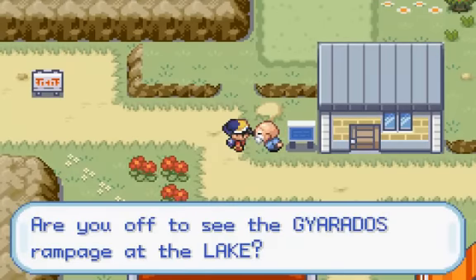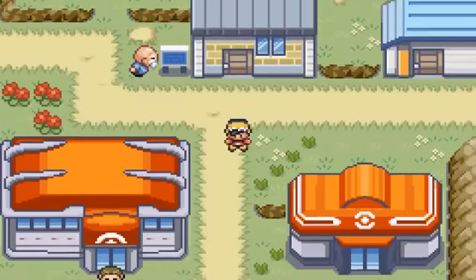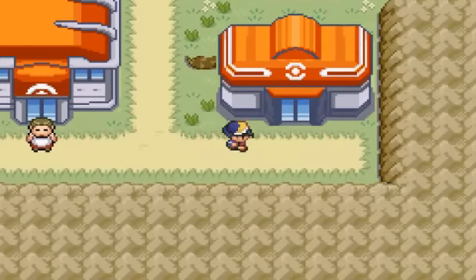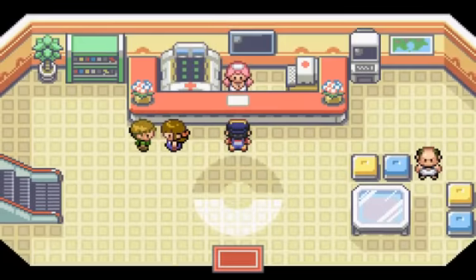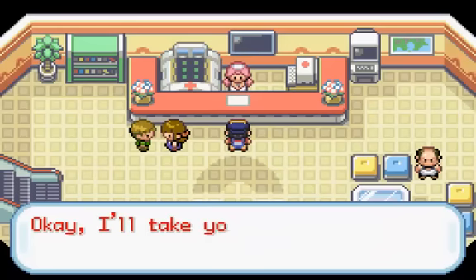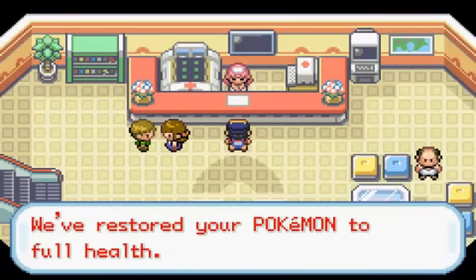Let's see what this guy has to say. 'Are you off to see the Gyarados rampage at the lake?' Yeah, we'll get to that eventually. I am going to be catching the red Gyarados that's up there. I'm not going to be using it on my team, but you know, it's always nice to have. And technically it is shiny — everyone's given the opportunity to catch it, but it is a shiny Pokemon, and it's nice to have.